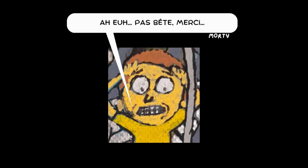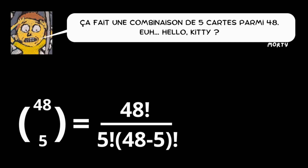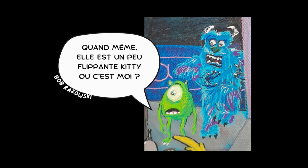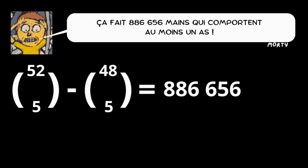Oh, smart. So to find the number of hands without aces, I can just take the deck, remove the four aces, and count the possibilities of five-card hands that can be made with the 48 cards remaining. That's a combination of five cards out of 48. Hello, Kitty — that's one million, seven hundred and twelve thousand, three hundred and four. And so, that's two million five hundred and ninety-eight thousand nine hundred and sixty possible hands in total, minus one million seven hundred and twelve thousand three hundred and four hands without aces. That makes eight hundred and eighty-six thousand six hundred and fifty-six hands with at least one ace.